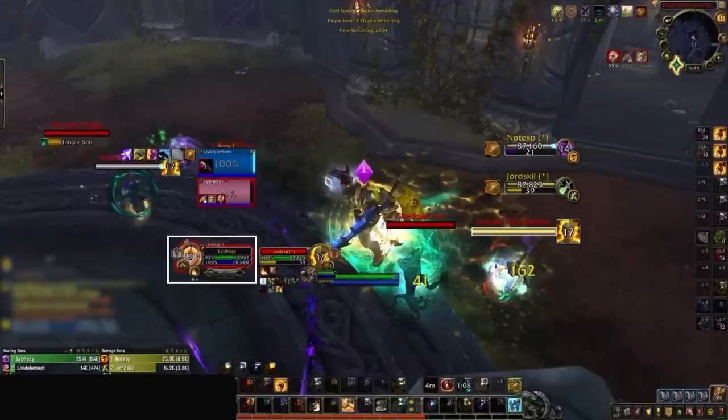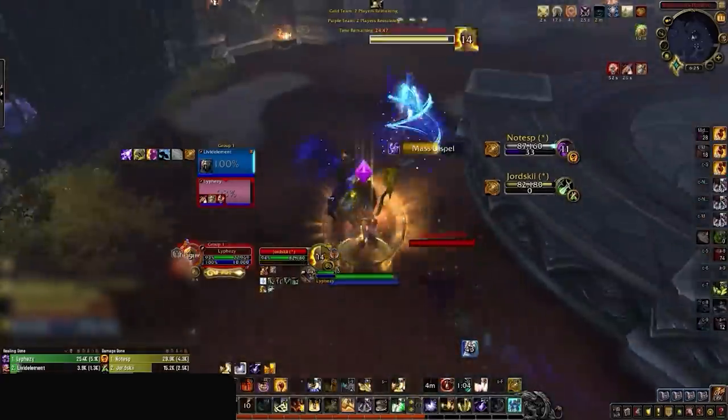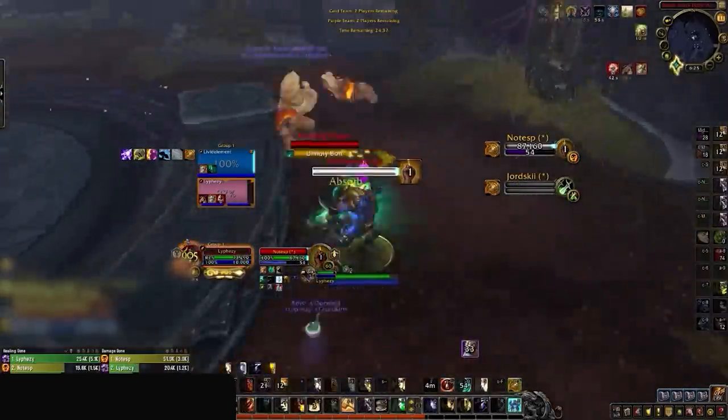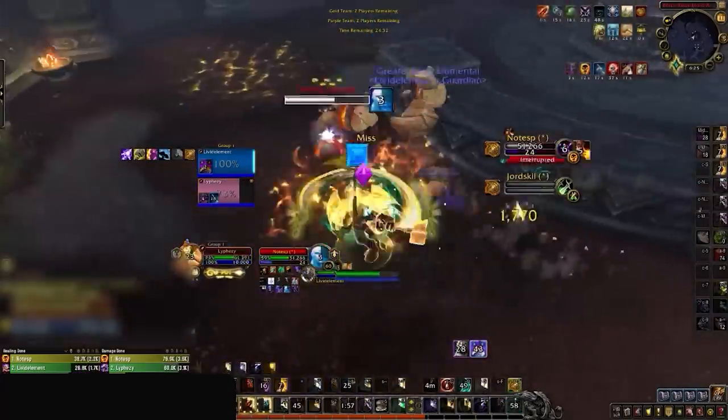Despite this, our paladin will use his biggest defensive cooldown just to break out of the stun. So just to recap, despite the fact that the biggest offensives haven't even been used by the one-shot rogue, our paladin trades out his strongest defensive CD. Now we need to fast forward to the next critical moment in this game, bearing in mind that we just used our biggest defensive cooldown, which means we need to try and win the game fast.